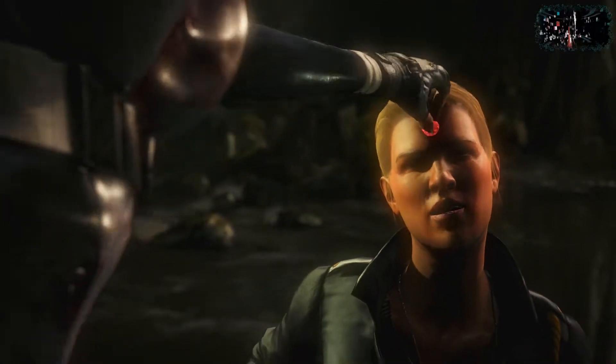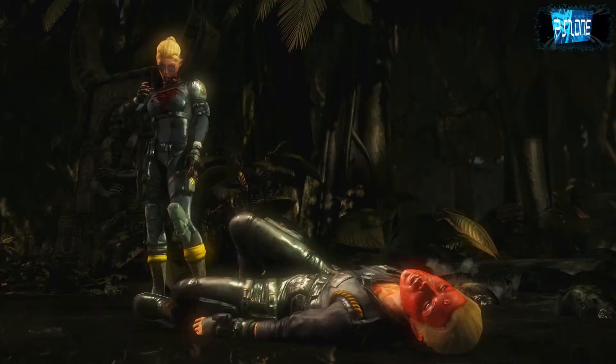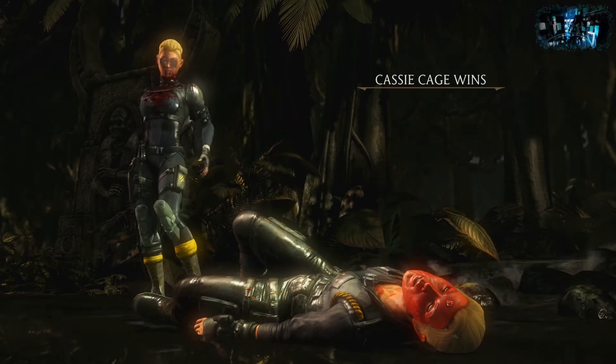What you need to do for Ermac's fatality is actually hold block throughout the combo. Then you just need to release it when you're pressing the last button and then it will work. It's definitely a really awesome fatality.